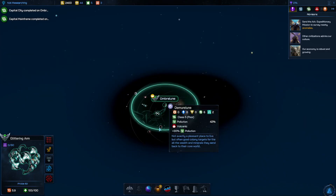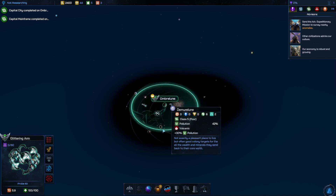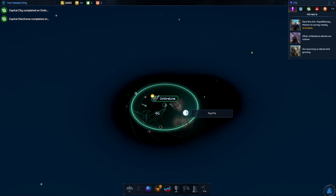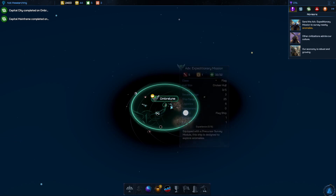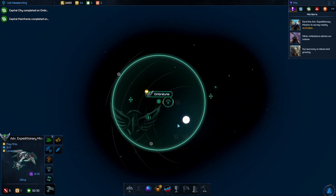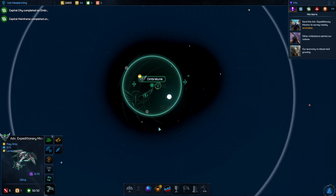Looking at this world, I don't necessarily need six farming right off the bat. Two cultural inputs is somewhat nice but I'm going to skip that one and send my colonists over here. No anomalies in the starting system, which is actually a little odd.